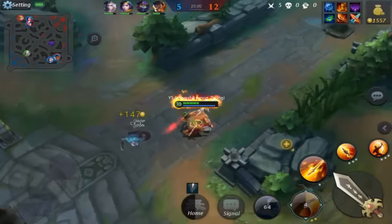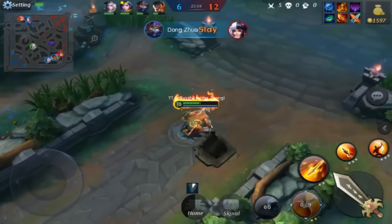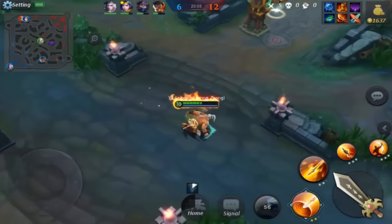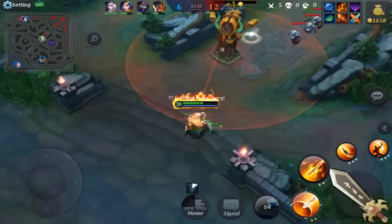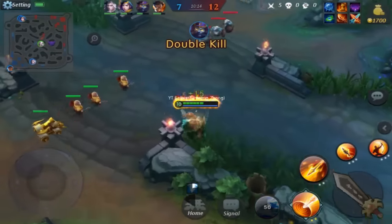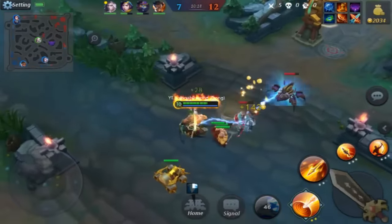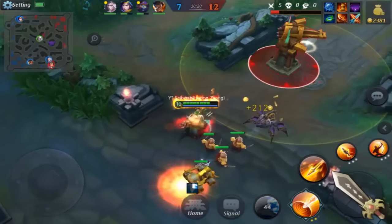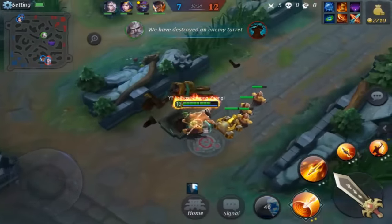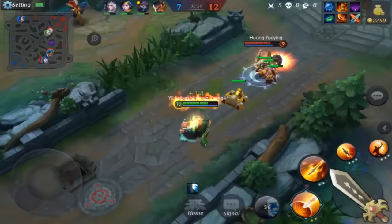We really need to push on this. 6 of 12 kills — I've got 5 of those. It's not looking too well. There are so many places you can hide in bushes and gank people from. But right now I honestly just want to get these towers killed so we can get up here, get some more gold, level some of this stuff up, and advance ahead of some of these guys.